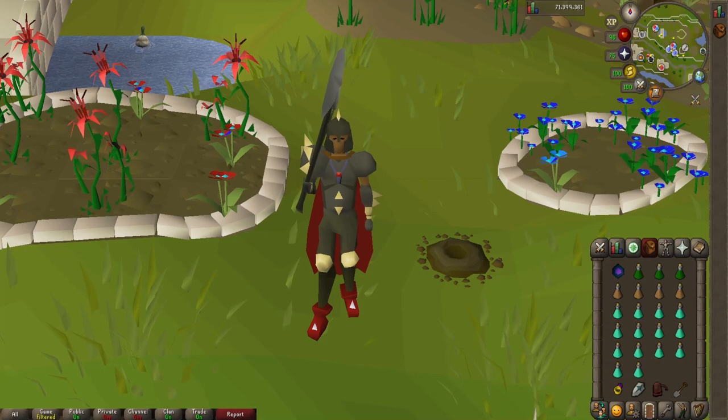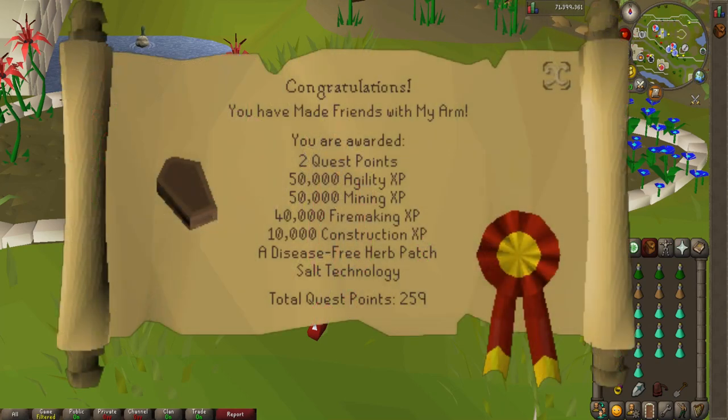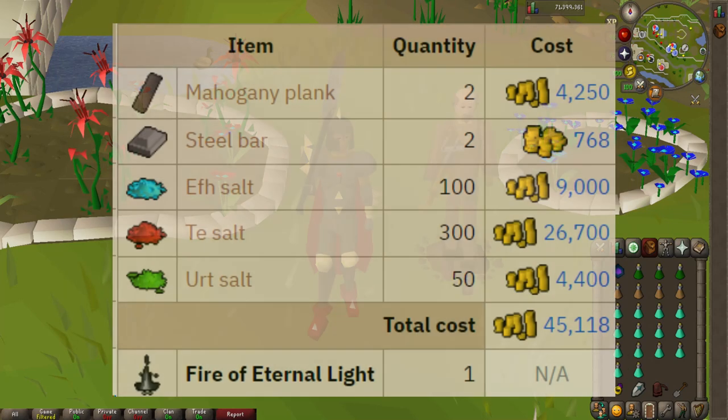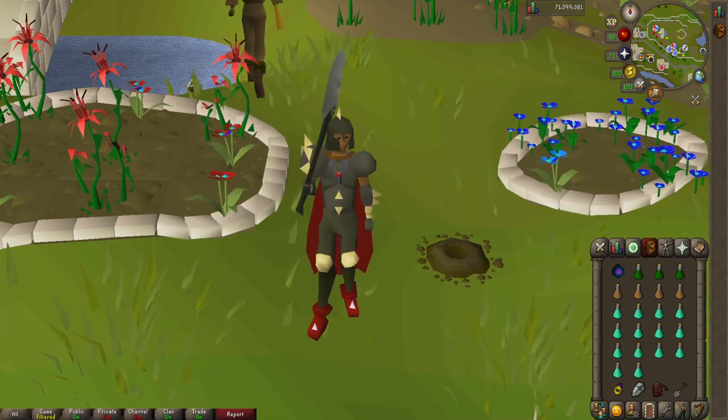One thing I do recommend you have is the Making Friends with My Arm quest completed. It is a mid-level quest so it can be a little bit difficult, however it does allow you to construct the Fire of Eternal Light inside the cave. Once you do that you do not need to bring a light source, and as you can see I don't have any light source in my inventory, so it saves you one slot which you can use for a prayer potion.